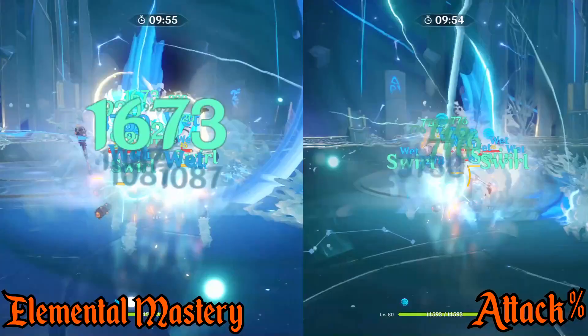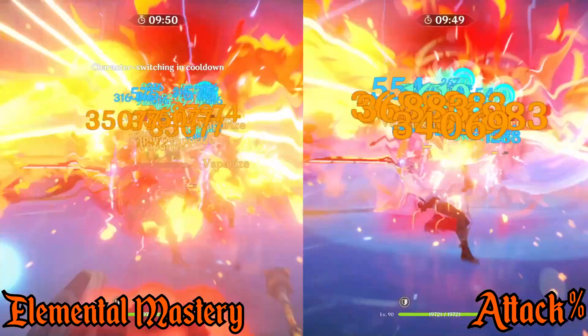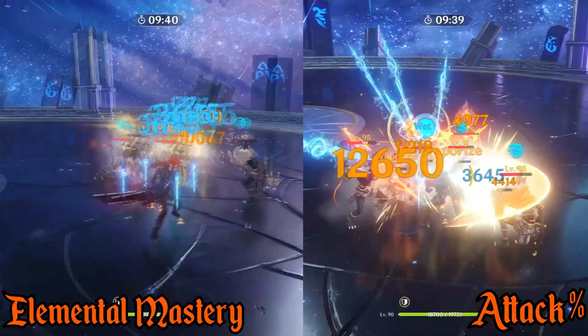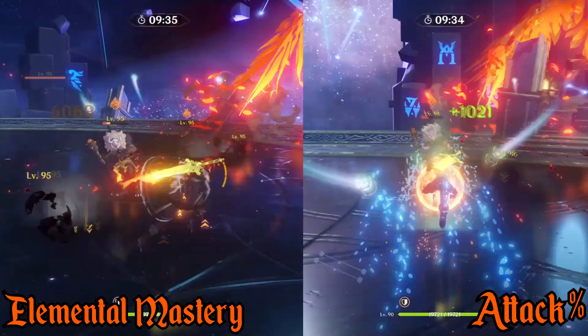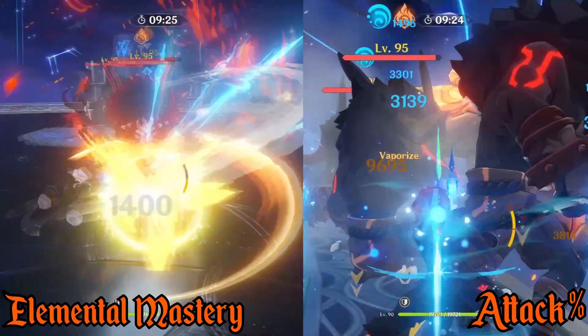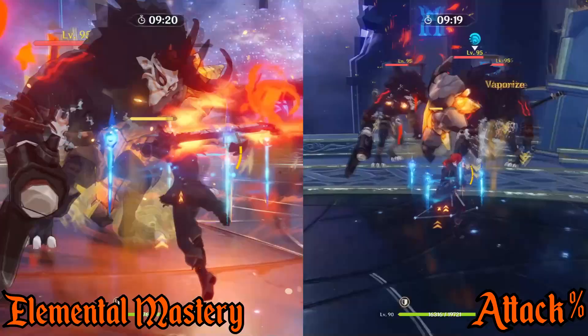After looking at the differences between both builds, it is clear to me that Diluc strongly benefits from the increased Melt and Vaporize damage provided by the EM timepiece. This shows how valuable Elemental Mastery can be, both as a substat and a main stat. I personally was not expecting such a big difference, especially considering that the attack build has slightly more crit damage. For the first swing of his skill without any reactions, the attack build was an obvious win. However, as soon as Elemental Mastery was put to the test with Melt damage, the first swing of the skill did around 1,000 extra damage. Also, when using his burst in a one-shot setup with Bennett's buff and the Viridescent Venerer shred, my Melt proc reached over 100,000 damage — a difference of 6,000 compared to the attack percent build.